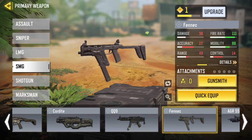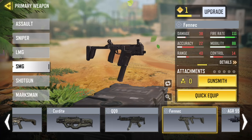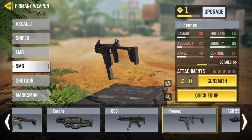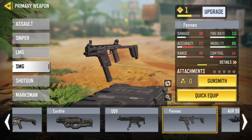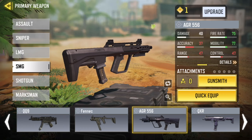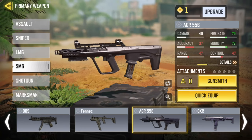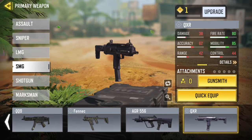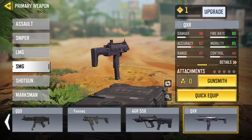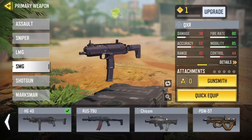That is the QQ9. Now the Fennec — damage is bad, accuracy is bad, so I don't recommend this, range is bad, fire rate is pretty good on that though. Mobility is good. Next, the AGR 556 — damage is the same, accuracy is bad, range is bad, control is bad, mobility is good, fire rate is good. Then the QXR — damage is bad, accuracy is bad, range is bad, fire rate is good, mobility is good, control is bad.